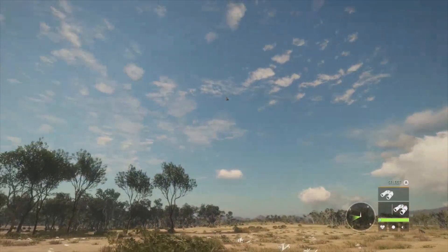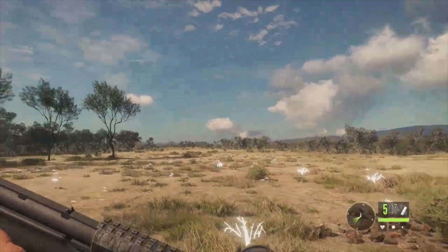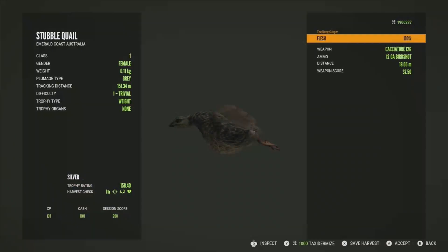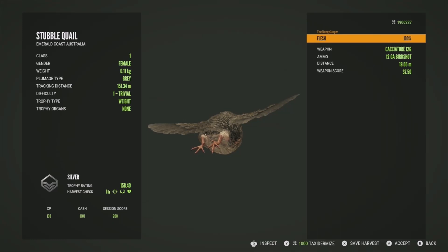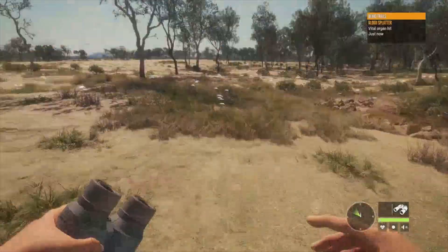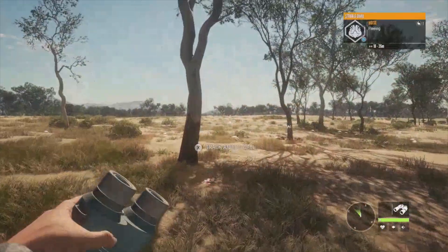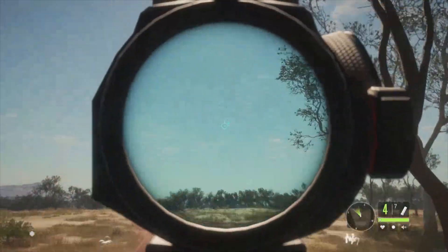We actually have a quail right here — let's get one down. Looks like it was just the one female — she's a silver at 158.40. Getting a better look at these, this is the first double quail we've taken down, and they are very very tiny. I saw them on the EW stream and they were tiny then — they're tiny up close too. We did get vital blood on the third shot so that's good. There's another quail — I thought I heard another one — let's get him down too. Need to buy more shotgun shells.